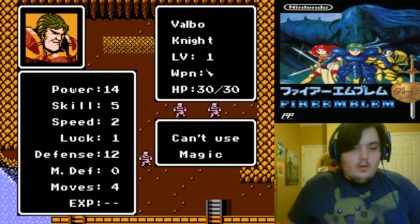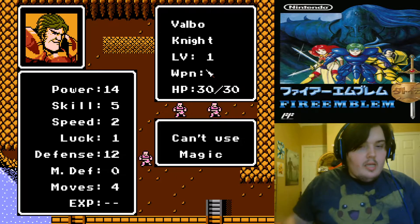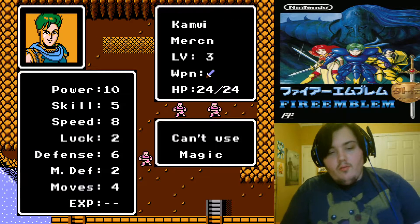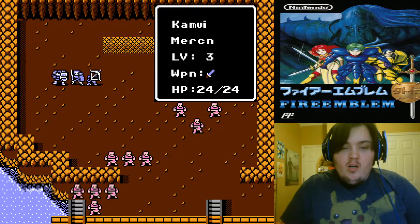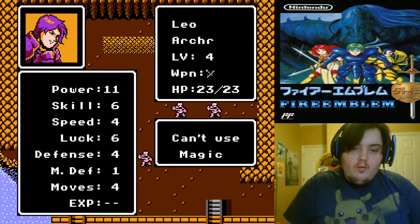We have Valbo, who is okay — he's a knight, so he's got high defense and high strength. Then you've got Kamui, who, honestly, if Saber dies, he's still pretty good. Then you've got Leo, who is a good archer.